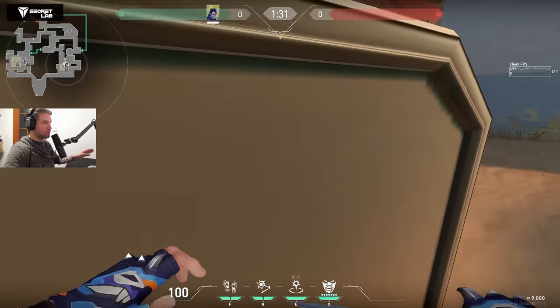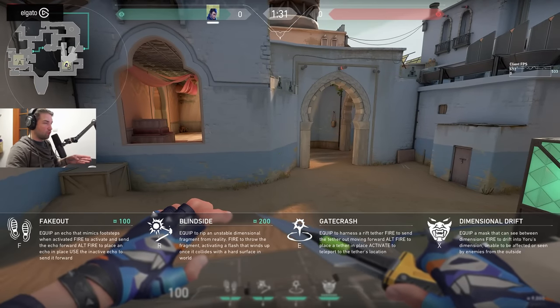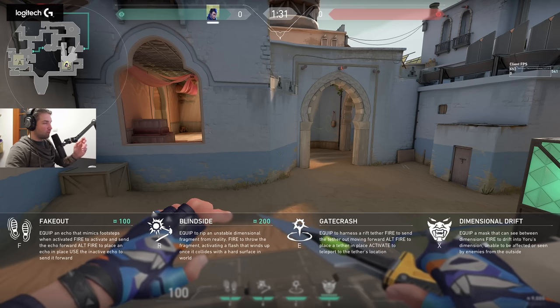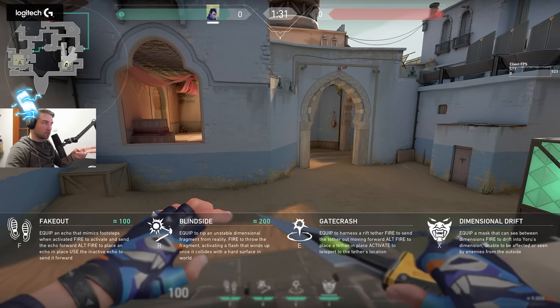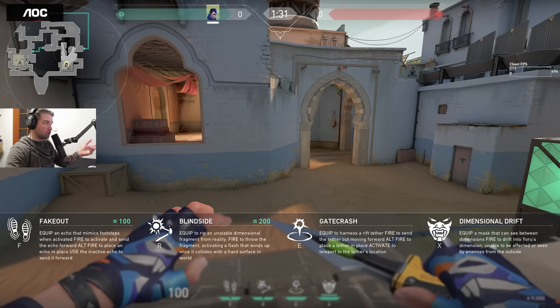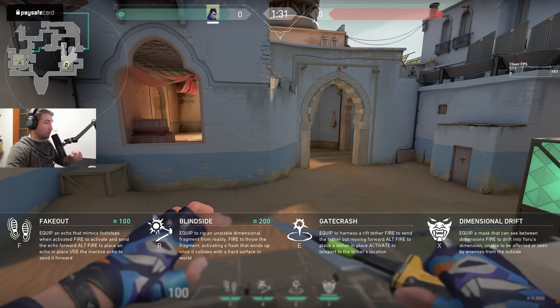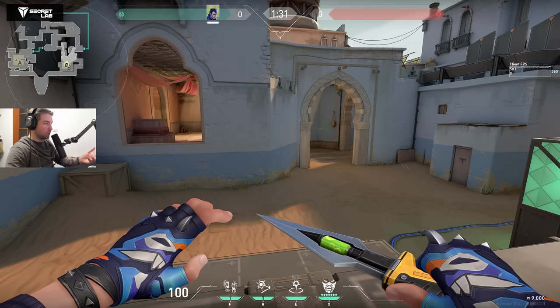And why? There are a lot of small mechanics. But first let's talk about what skills he has. He has Fake Out for 100 credits — very cheap, two charges — which mimics footsteps. Then we have Blind Side, which is 200 credits, two slots as well. So his entire kit is basically 600 credits, so with a full buy it's 4.5k. Blind Side is basically a flash that ricochets. Then we have Gatecrash, the ability you can use every single round that refreshes after two kills — it's the teleport he uses. And Dimensional Adrift is the ultimate, with seven orbs needed.